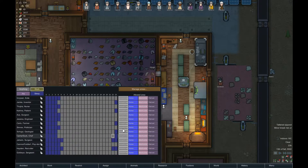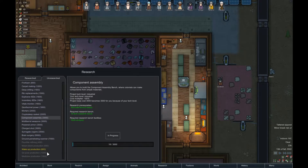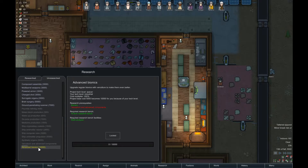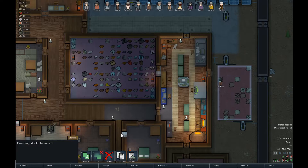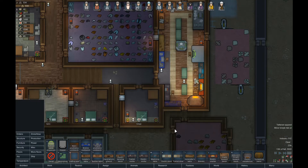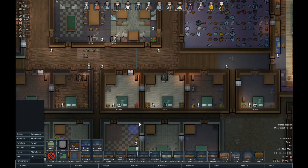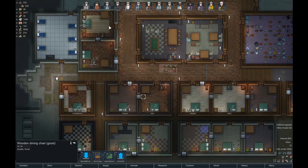Can we have somebody working on the stone cutting table? Jackie, you're usually doing that but you're smelting metals from slag. We have the prosthetics here but I'd kind of like to wait until we're able to get bionics. Where are they? Oh - we did actually finish researching bionics! Excellent! Now you can actually turn colonists into really powerful pieces of kit - that's going to be awesome.